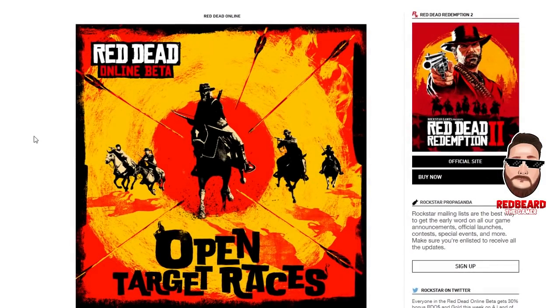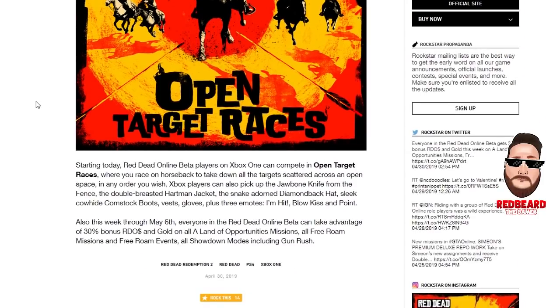Open Target Races looks like it's going to be the featured event. Xbox One players can now compete in Open Target Races, which I forgot they couldn't. Also, Xbox players can now pick up the Jawbone Knife from the Fence, the Double-Breasted Hartman Jacket, the Diamondback Hat, Cowhide Comstock Boots, vest, gloves, plus three emotes — I'm Hit, Blow Kiss, and Point. Being a PS4 player, I keep forgetting Xbox players were left out of so much of the exclusives.